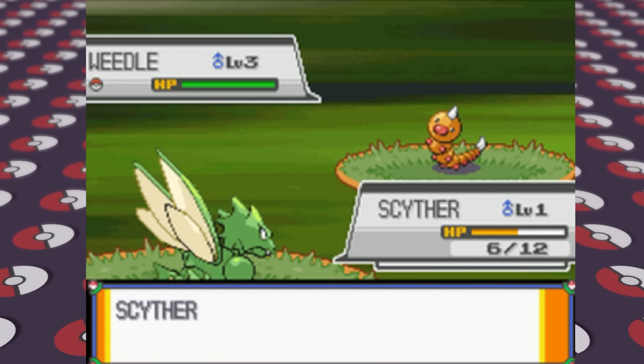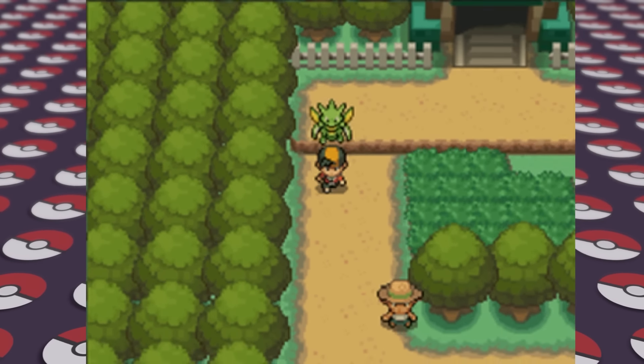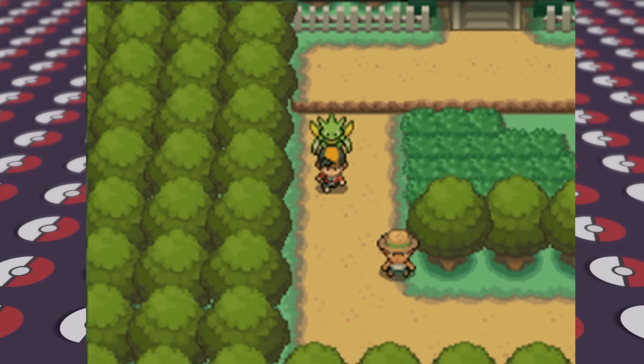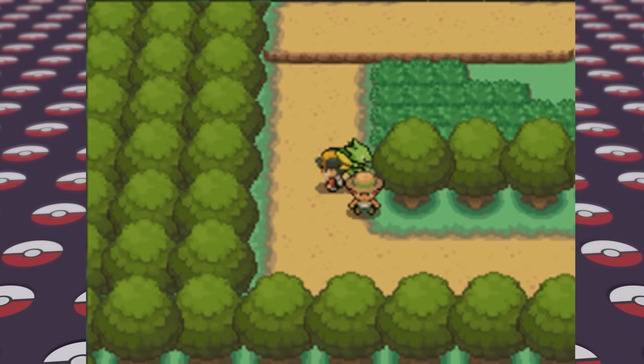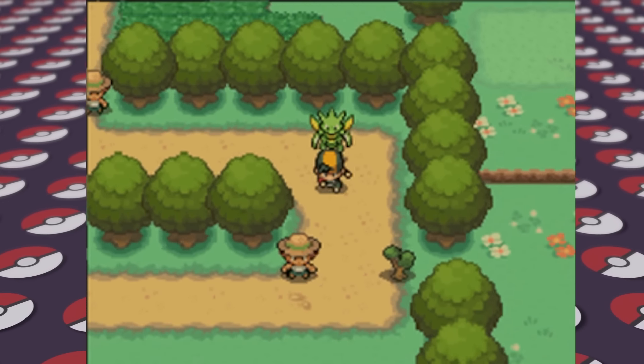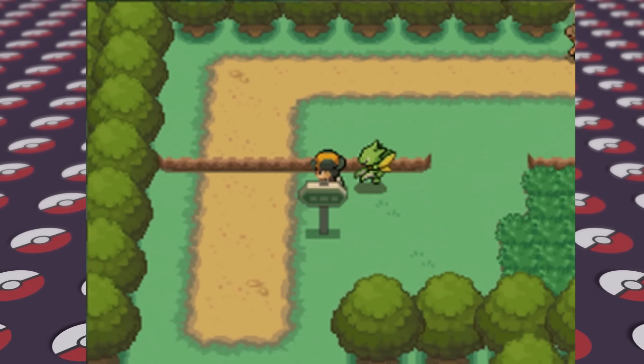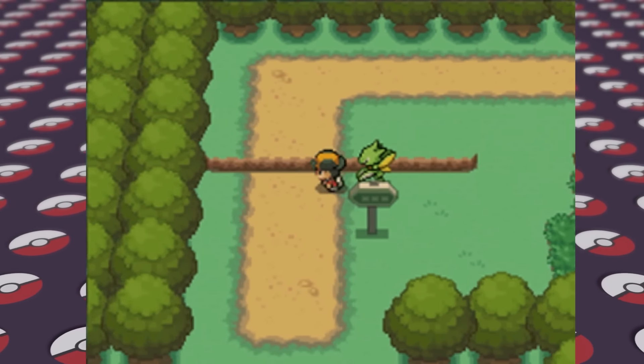Like this glitch in HeartGold and SoulSilver involving any Pokemon that's following you around. All you need to do is have your lead Pokemon get poisoned, then get near a ledge, and if you jump over the ledge at the same time that your Pokemon would have recovered from poison by going to 1 HP, it will just start floating in the air menacingly. This can easily be fixed by walking into a building or going into a menu, but if you ever wanted to make Scyther fly, this is about as close as it gets.